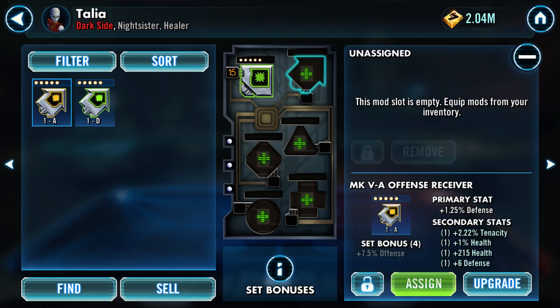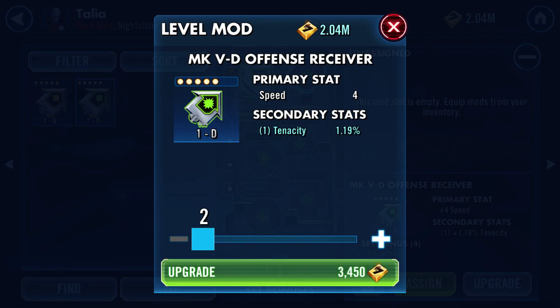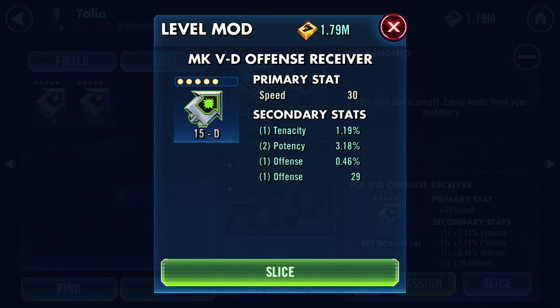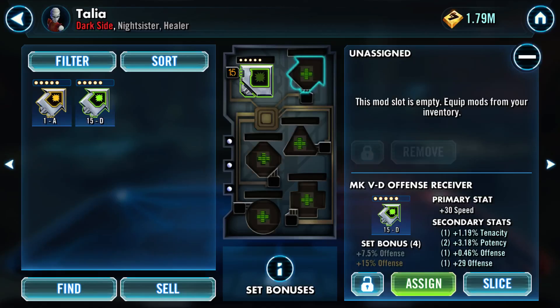These ones - we only got two options here. This one you can already see what it's got; it's purely a defensive one, so you don't want that. This is speed, which is not what we're going for. But given our situation and the fact that I barely have any mod energy right now, I don't want to go farming for mods because I'm trying to get mods for Hermit Yoda. Hermit Yoda needs a speed plus speed mod. So we got no real choice but to upgrade this one all the way. We got offense twice - this is good. We will be assigning that mod.